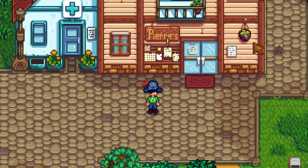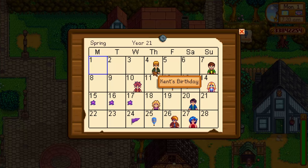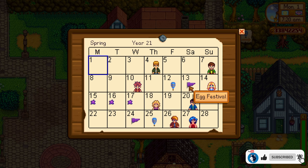Now I'll be opening the calendar and we'll be seeing which events are happening in the spring season. Starting off, we can see a lot of different items here. We're going to start from the general ones that we already know: the 13th is the Egg Festival and the 24th is the Flower Dance.